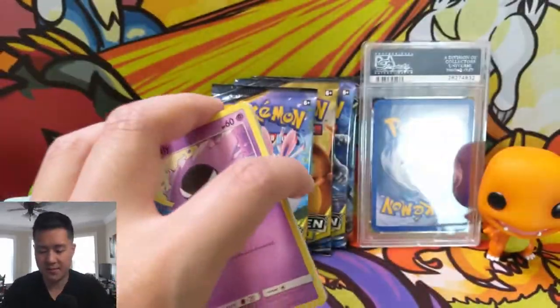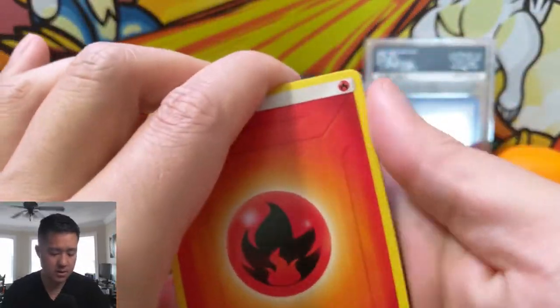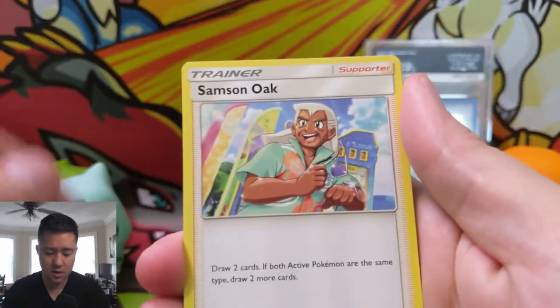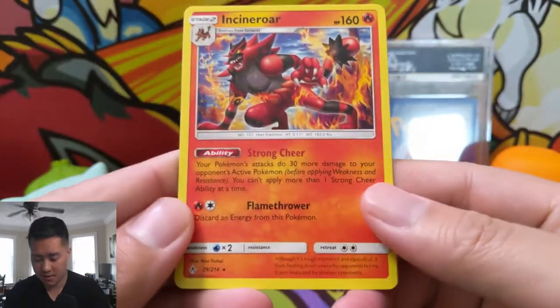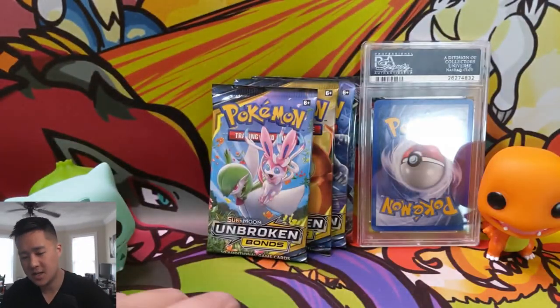Alright, we've been in a bit of a drought for Unbroken Bonds — let's see if we can turn it around. We have Chip-Chip Ice Axe, Samson Oak, Janine, Gastly, Togepi, Pikachu, Murkrow, Rhyhorn, Meltan for the reverse, and then just a regular rare Incineroar again. All right, we need a change of pace — let's go into this PSA card.